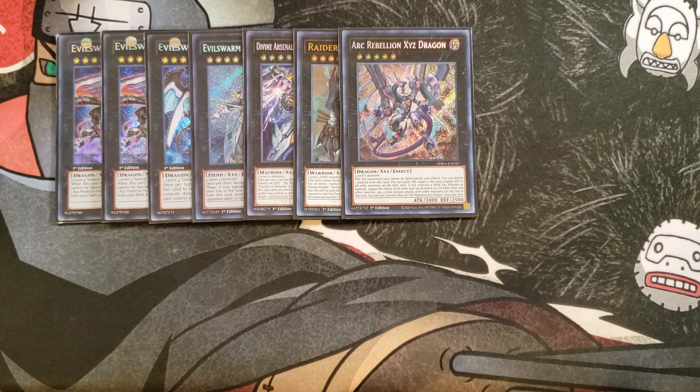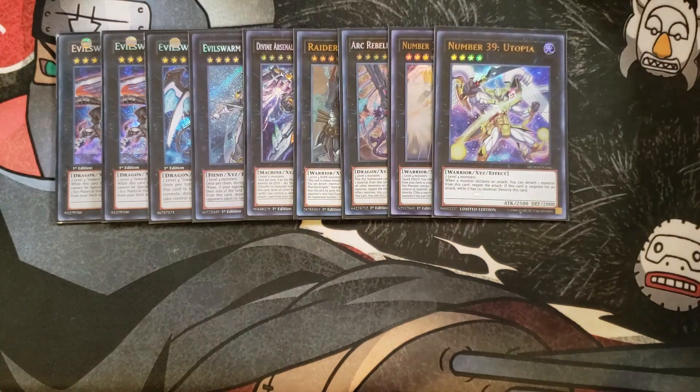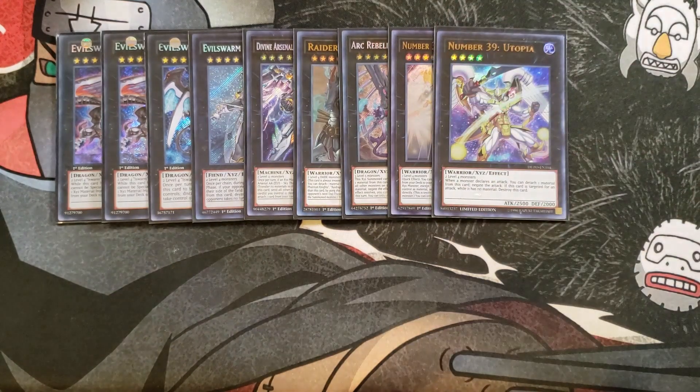We then play a single copy of Utopia Double and a single copy of Utopia — basically a 10,000 damage OTK. You summon Utopia Double, detach material to add Double or Nothing from deck to hand, overlay Utopia on top of it — it comes out at 5,000, swing at your opponent, negate the attack with Utopia, drop Double or Nothing, swing again for 10,000 and OTK your opponent if they have anything on the field less than 2,000.